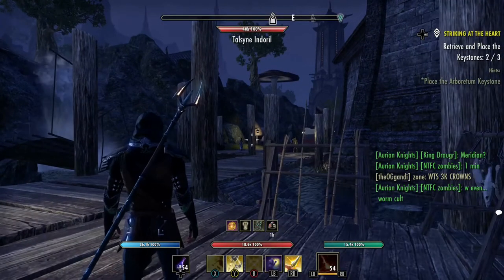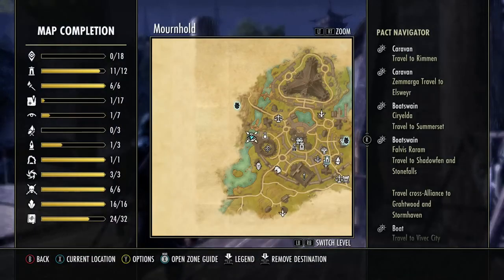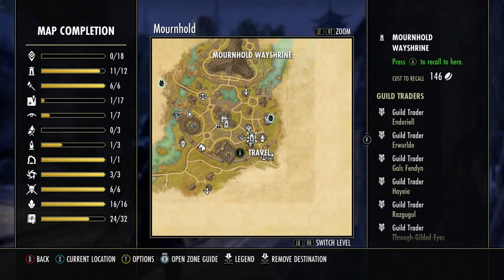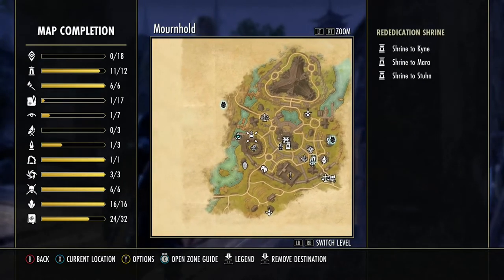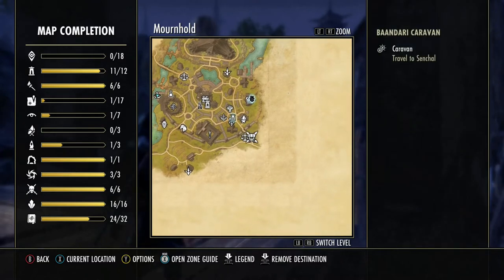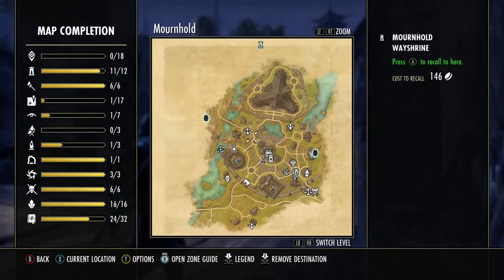Now that we're in Deshaan, we always make sure we've got the Way Shrine activated. The Way Shrine for Mournhold is right here — this is where we need to go. Run across, pick it up, then come back over here to the port. There are some caravans here; this one will take us to Central.